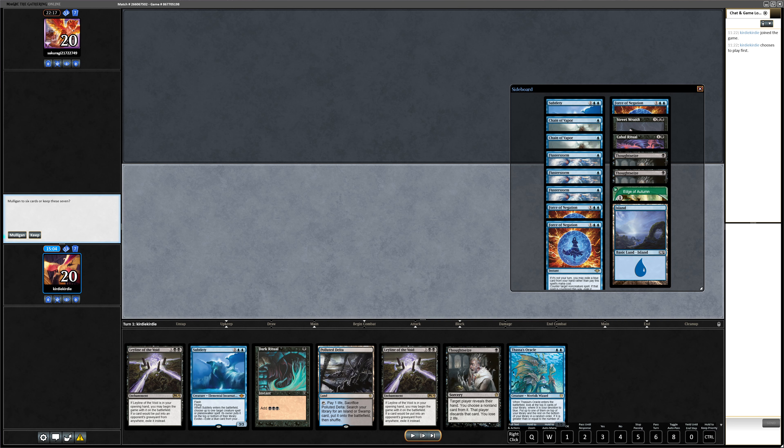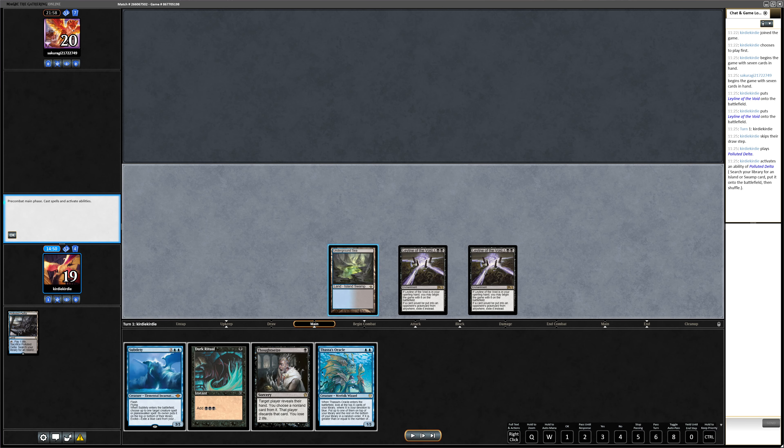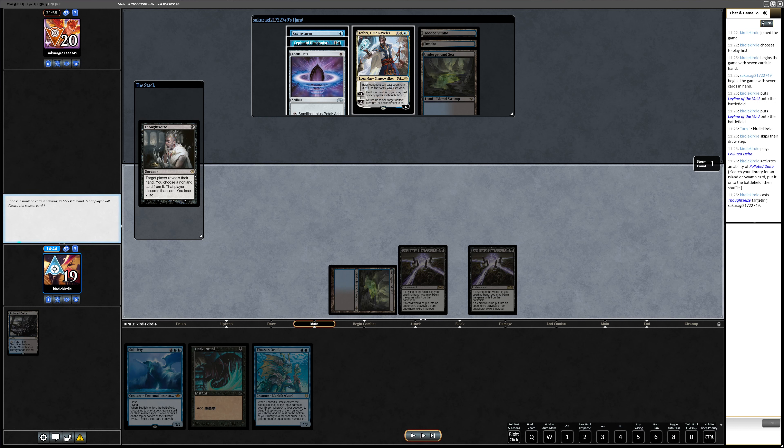I put the two Leylines of the Void into play and play Thoughtseize to see what they have. They have a Cephalid Illusionist — we absolutely do not care about this because we have two Leylines of the Void. They have a Lotus Petal, which I only normally see in the Stoneforge Mystic list. Really surprising — turn one you don't expect the Bowmaster. They also have a Brainstorm and a Teferi. I think we don't care about the petal mana. We could take the Brainstorm or the Teferi.